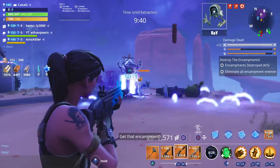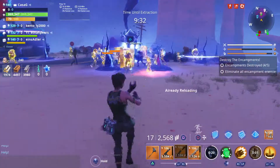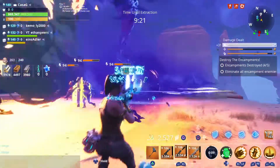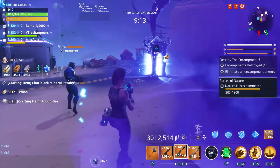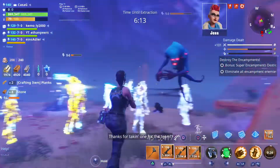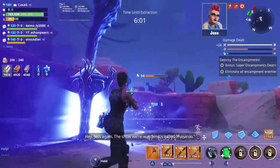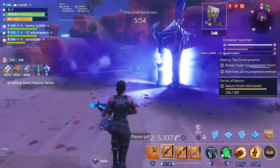Let's see how well we do against this encampment without a turret. The pure ability to be absolutely riddled by husks but take so little damage is just so fun. It's like being a ninja — well, it's like being a ninja, but you don't take damage.